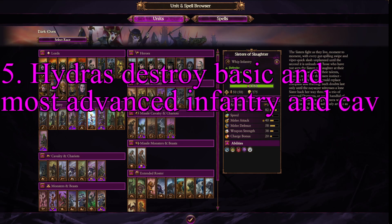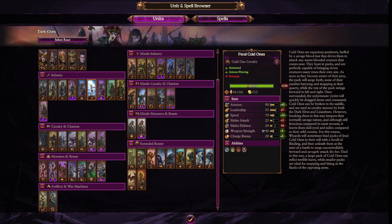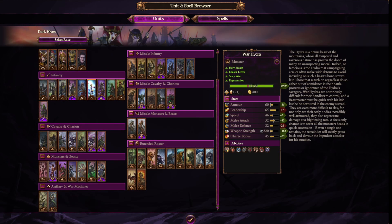Tip 5 — use Hydras. Hydras are one of the monster units the Dark Elves have available to them. They absolutely can wreck most basic, and even a good portion of advanced, infantry and cavalry units, because they have regeneration. In my experience using them, my army will die but the Hydras will still be alive.